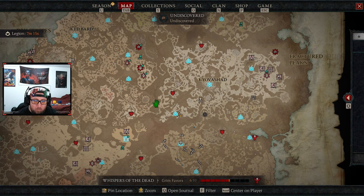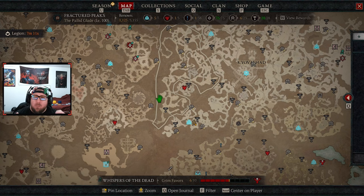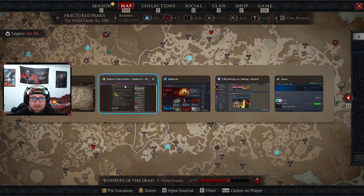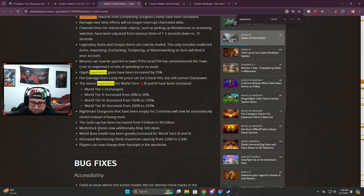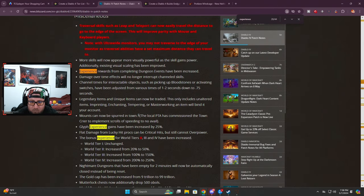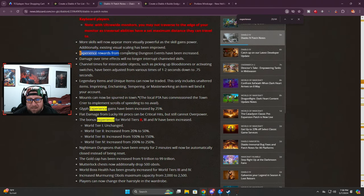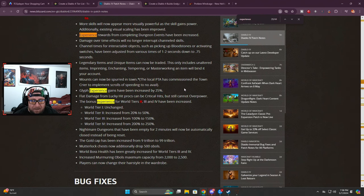After you get to World Tiers 3 and 4, normally we would go into Nightmare Dungeons to really scale that 10-level gap. Once you start getting glyphs at level 50+, you can start leveling those up — and Glyph XP has been increased by 25%, which is huge. Nightmare Dungeons were a pain, but now you'll be able to level your glyphs really quickly. Dungeon events also have increased EXP rewards. But glyphs are going to be a separate activity — what you want to be doing is Hell Tides.